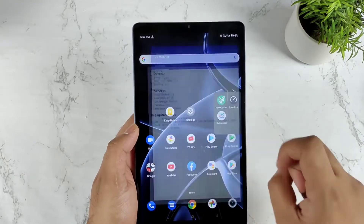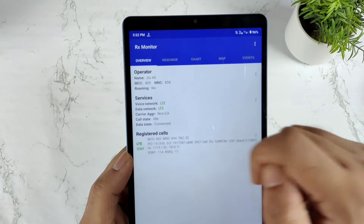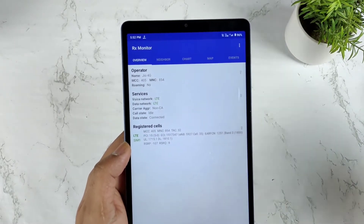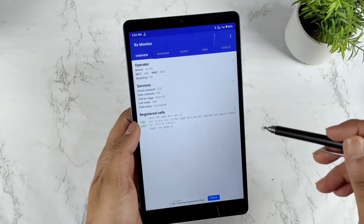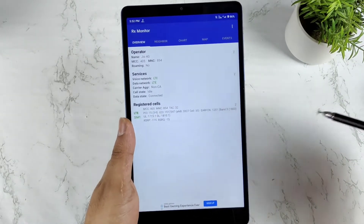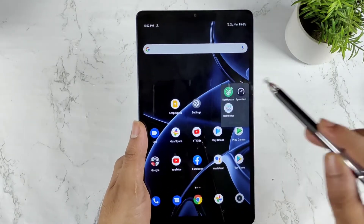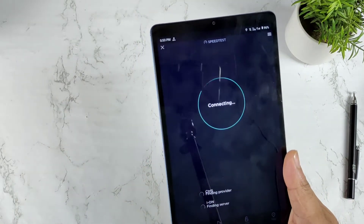Right now I'm using a Jio SIM card for the demonstration. As you can clearly see, I'm not getting any kind of 2CA — no carrier aggregation is showing at all. So this Realme Pad is not supported with carrier aggregation. I also checked the official Realme website and they confirmed that there is no carrier aggregation in this tablet. But let's find out what the speeds are like using a 4G SIM card without any carrier aggregation.